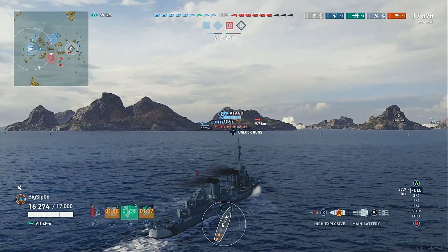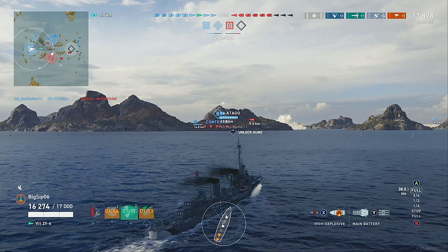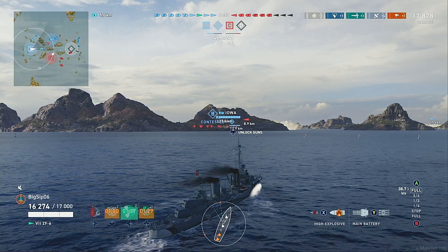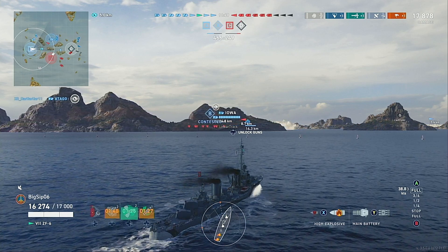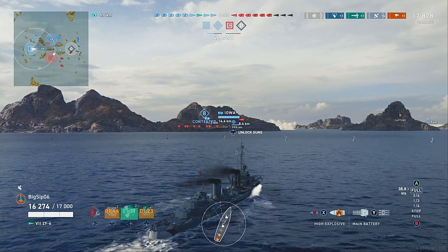The torpedoes are a little bit faster than the Bay build, as you'll see in the chart — not significantly so — but overall, when it comes to torpedoes, this is one of the highest DPMs for the ZF-6.